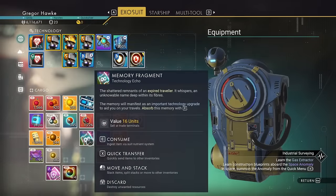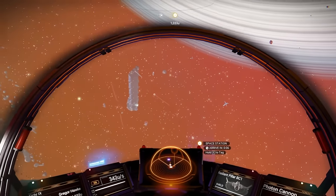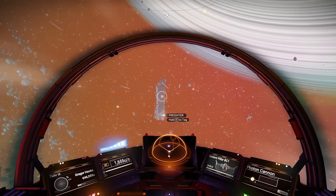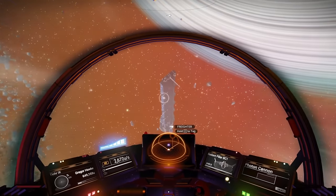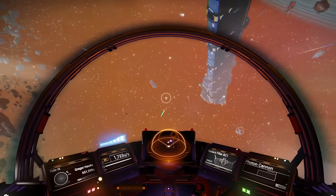I've only been to three systems and I found another traveler here in the back room — this is absolutely crazy. Usually you can go from space station to space station and hardly ever find them. Time to consume the memory fragment. Instead of getting something good, we got a C-class module.